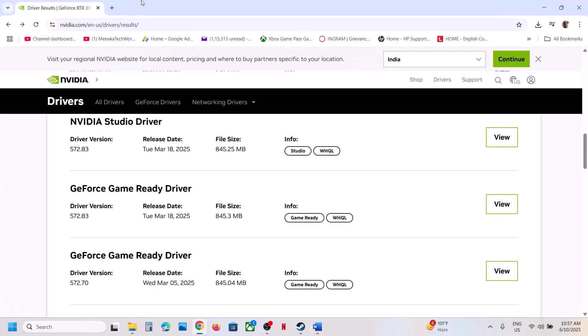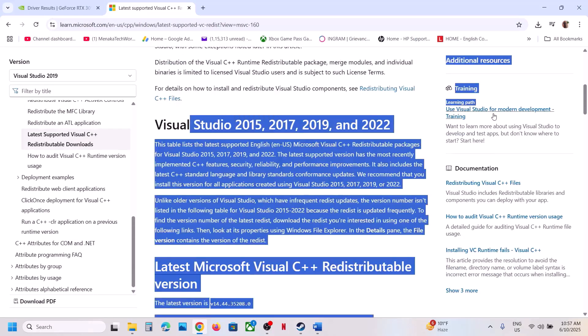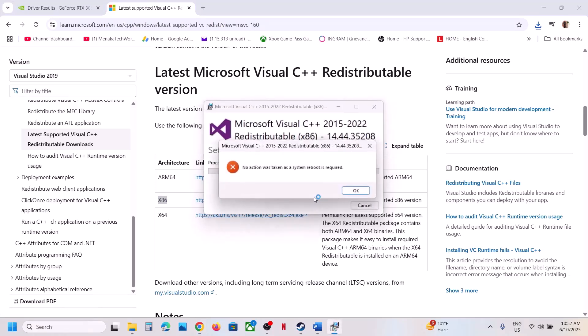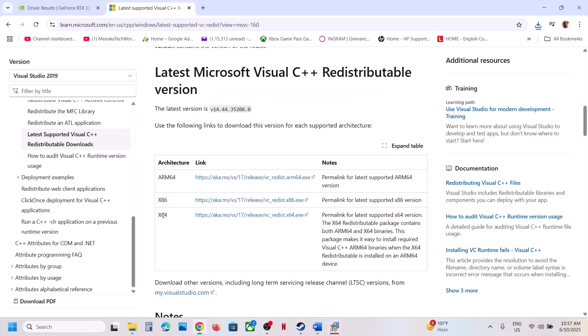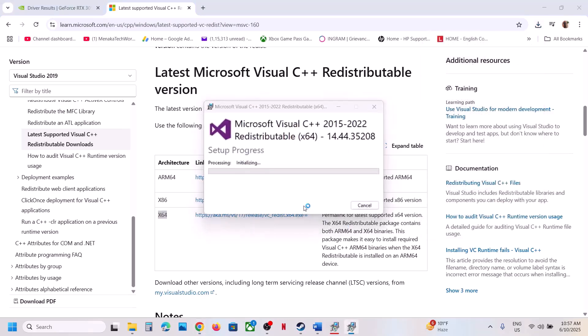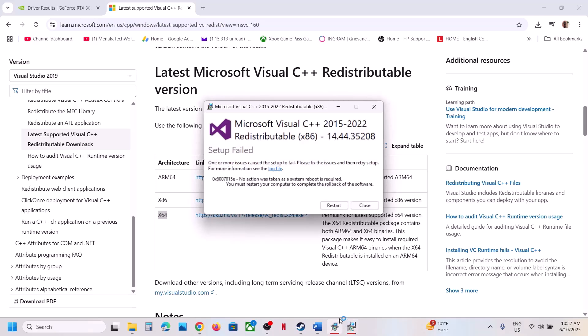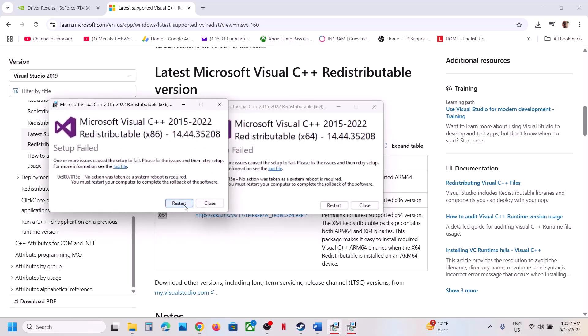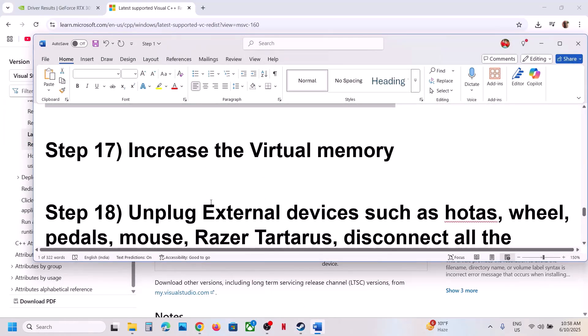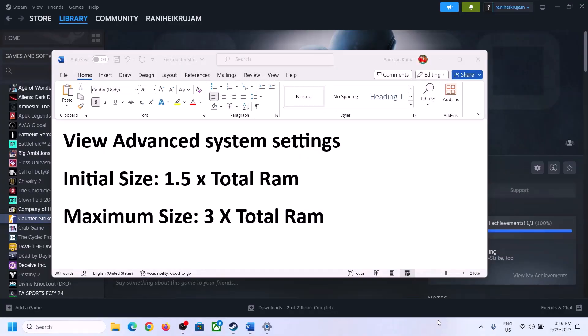Still not working? The next step is to install Visual C++ files. Copy the link provided in the video description and open it in a browser — it will take you to the Microsoft website where you can find Visual Studio files. Download both the x86 and x64 files. Run the x86 exe — if you see a Repair option, click Repair; if you see Install, click Install. Do the same for the x64 file. Once installed, restart your computer and launch the game.